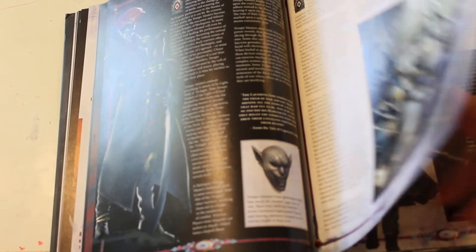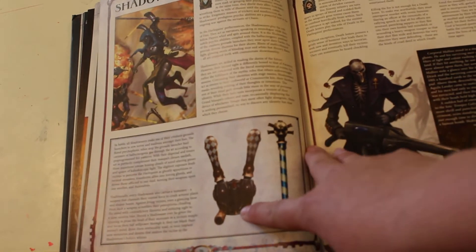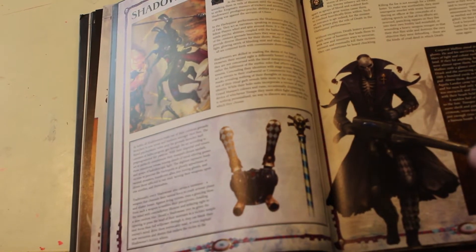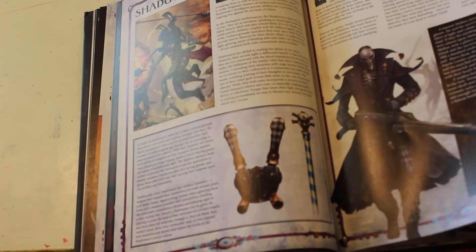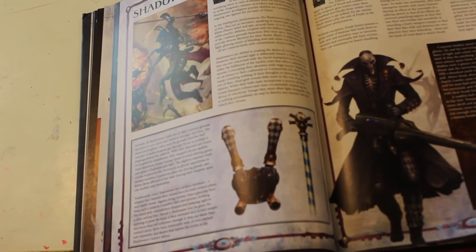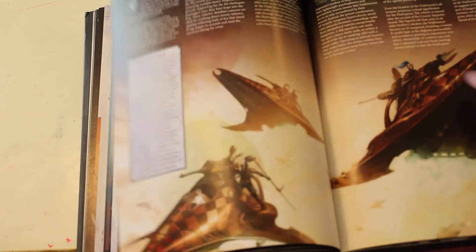And then you got the Troop Master, Troops, Shadow Seers, Death Jesters. You got the Shadow Seers' weapons there — the grenade launcher and the Mist Stave. And then the Death Jester — the Death Jesters are pretty cool, probably pick up one of those soon. Skyweavers, Solitaires.